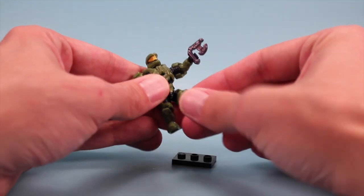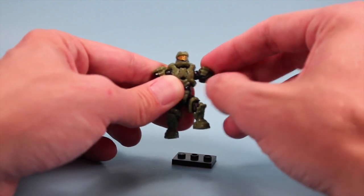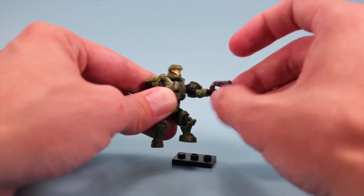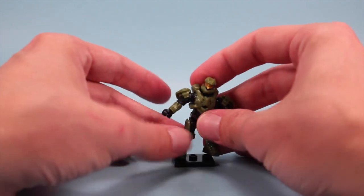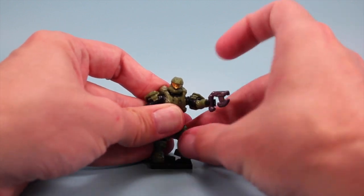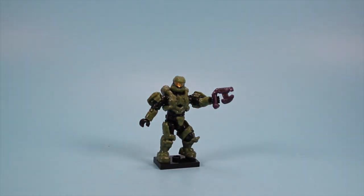We've got articulation in the knees and in the hips with a ball joint, a rotating shoulder, elbows, and hands. The mask has no head underneath, but just a neat little minifigure to mess around with. Kind of funny though that they gave him a Covenant weapon instead of your standard Spartan laser or whatever they carry. Not a bad figure to start us off.